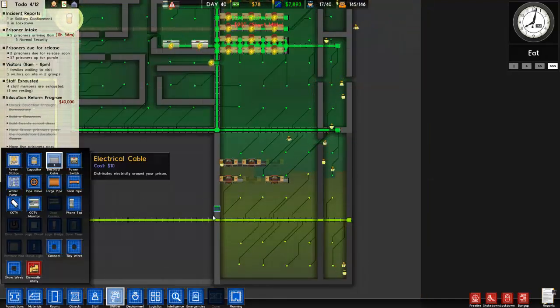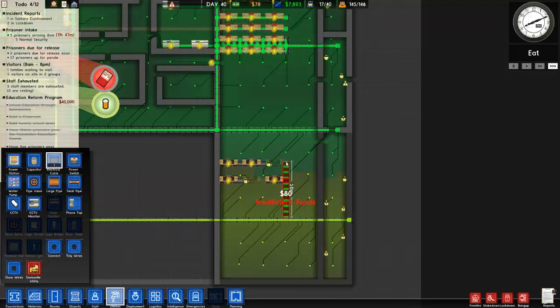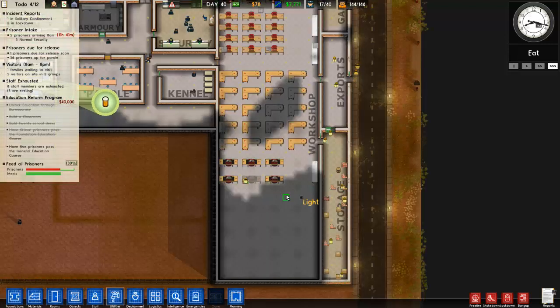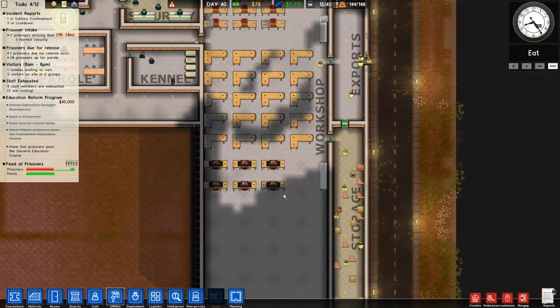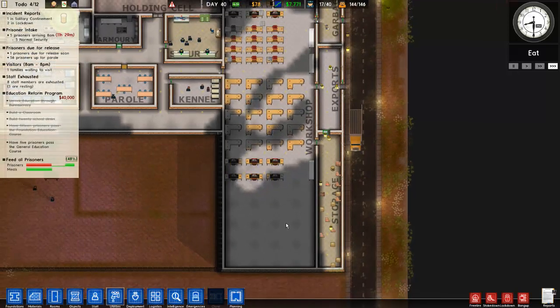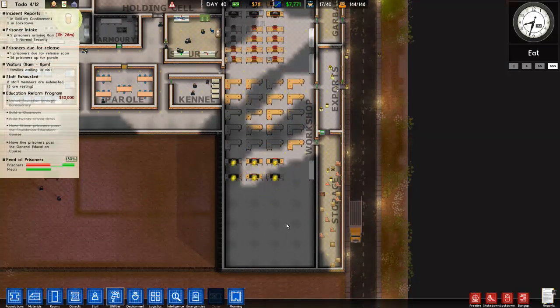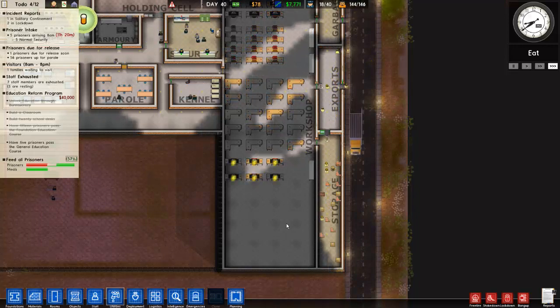So let us solve the power problem. Wait - what just happened? Why did I lose so much money all at once? Let's just wait a couple of hours, we'll be fine.